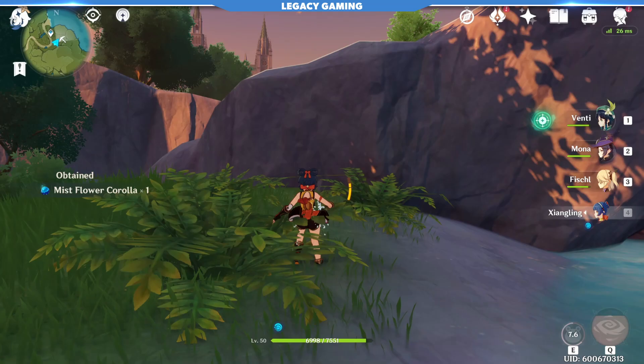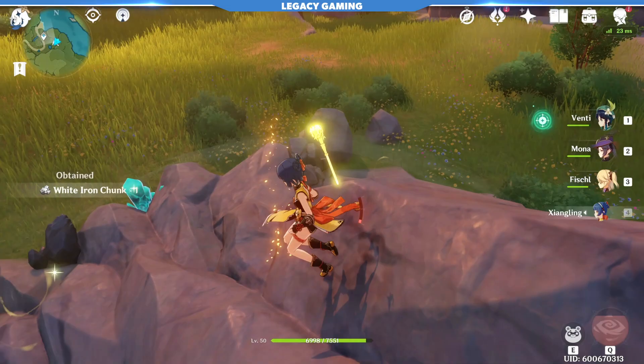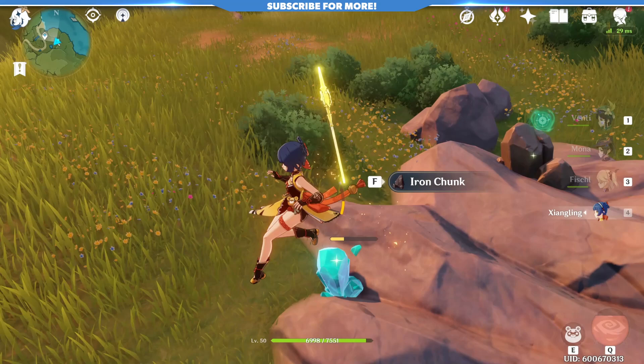While you're at it, collect everything you find. Seriously, I can't even tell you how important foods, ores, plants, and more become as you get into the gear crafting and ascending your characters to their next tiers. It gets really expensive, and even something like a million mora can deplete in roughly 30 seconds later on. Start saving up early on, and reap the benefits later.